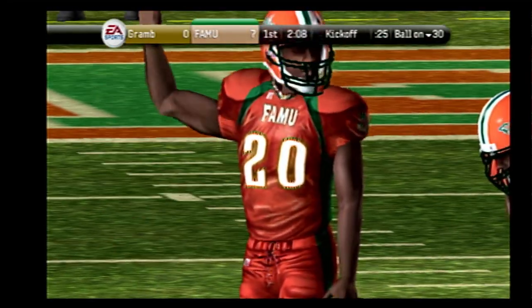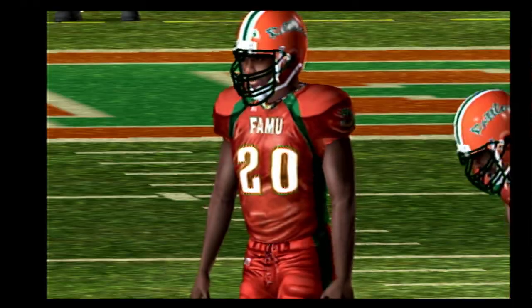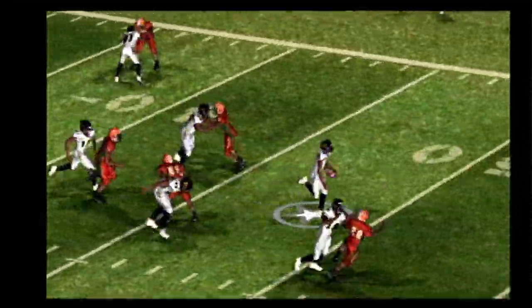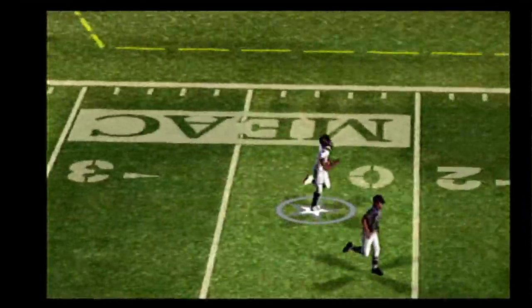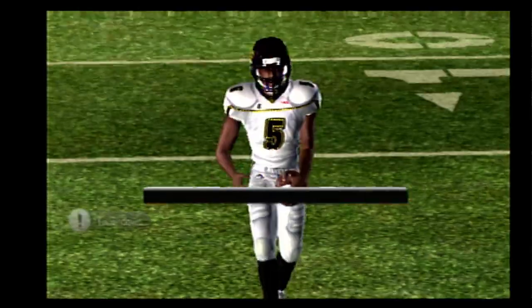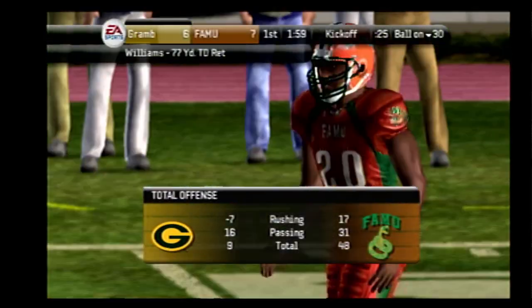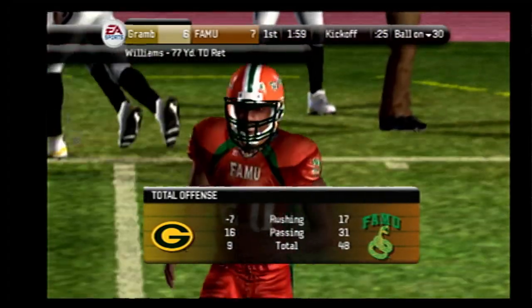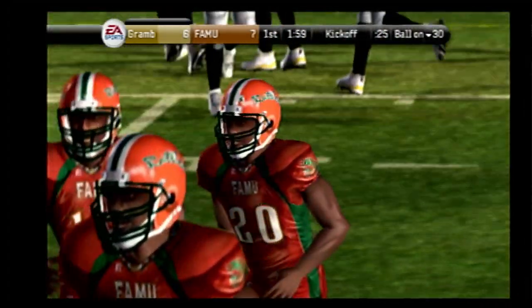Florida A&M to kick. Williams and Matthews back deep to return. Here's the kick. Williams takes it at the 23, gets to the 50, breaks away — and this could be six — to the 10, he returns it all the way to score! He saw an opening and it was off to the races. You know what, Brett? It's players and plays like this that make college football so special to watch.